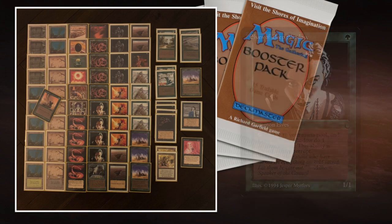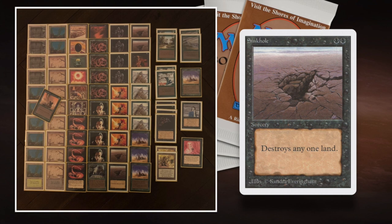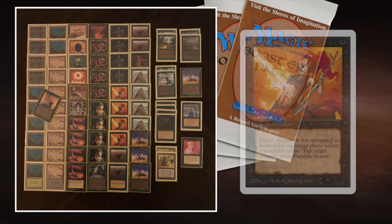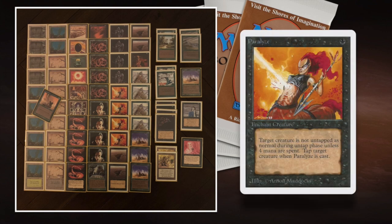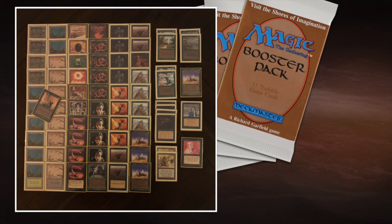At the same time, I want to keep my opponent's land count as low as possible using Ice Storms — I've got four of those — and Sinkholes, four of those as well. I'm also playing three Crumbles main to target my opponent's Moxen and Flower Stones, keeping them low on mana while attacking with poison creatures. If they play a creature, I'll use Paralyze to tap it down.